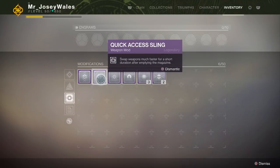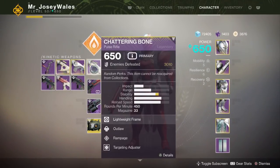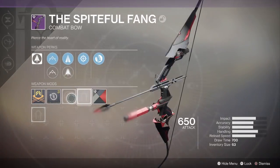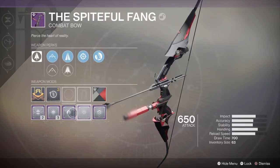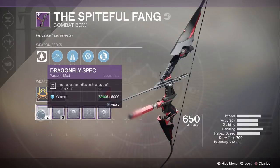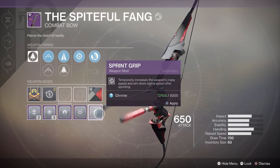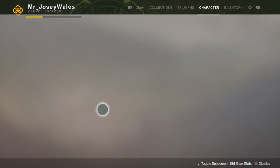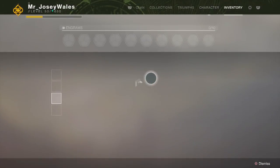Next up is Quick Access Sling. This mod lets you swap weapons much faster for a short duration after emptying the magazine. I think this one is not too amazing. It's more designed for Crucible, but it's limiting because you cannot put it on certain weapons like bows, grenade launchers, and rocket launchers. If you could throw it on a bow it would be much better, but you can't — so Quick Access Sling is one of the worst of the new mods from Ada-1. I won't be too thrilled if you get that one, especially considering the cost.